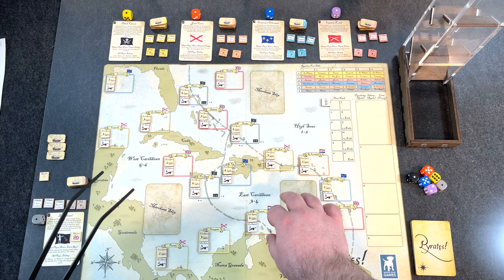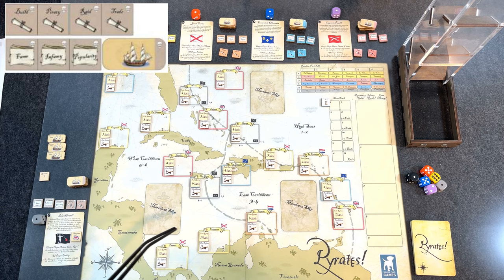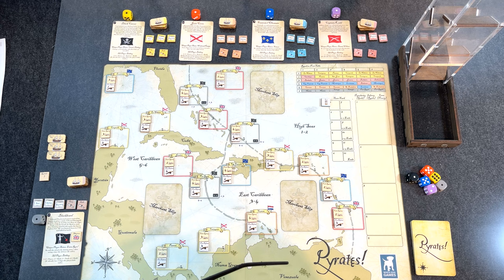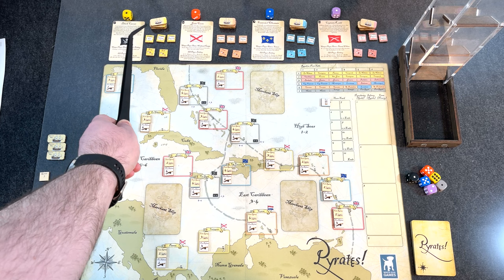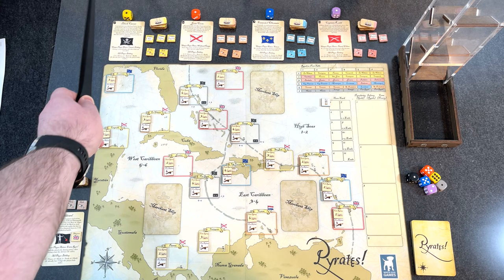Looking at the map, I have everything set up other than the ships and trade goods not yet deployed. You can see Blackbeard in the bottom left — he has a gray die, and I'm using gray counters with a skull icon in the corner. Every set of counters is assigned to a pirate. They have a color and an icon, so colorblind players can tell them apart. I'm also using dice to tell the pirates apart on the map and when rolling.